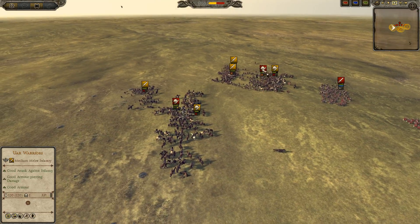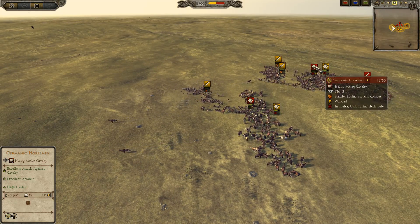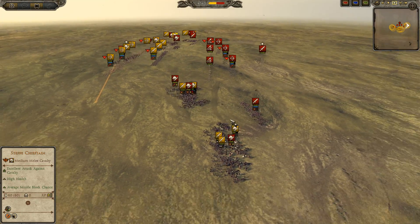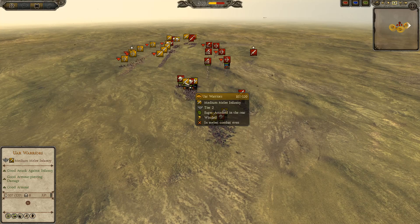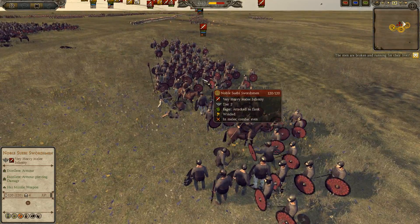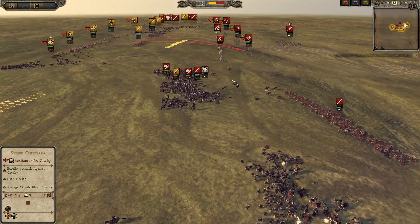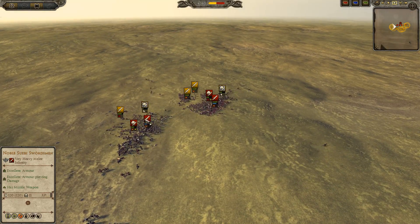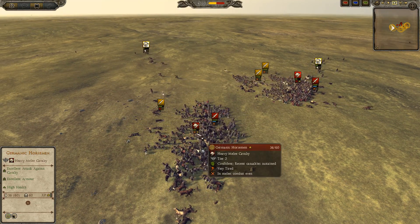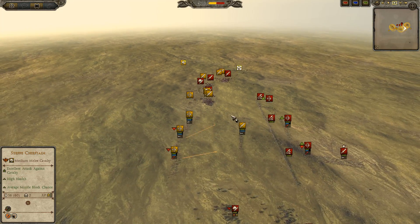These engagements are definitely going to go well for the Hunts as he got in with his infantry first. Watch this Germanic horseman die very quickly. Some cav from the Vandals going around and very nicely rear-charging the war warriors, doing a lot of damage to them. Step Mounted Tribespeople will die here, but the Noble Suebi swordsmen are going to throw some axes and do a lot of damage to the oars, with some friendly fire as well.